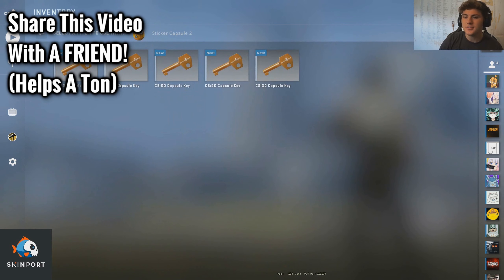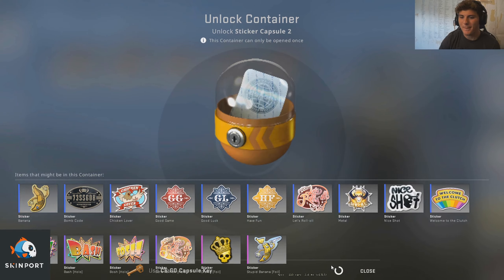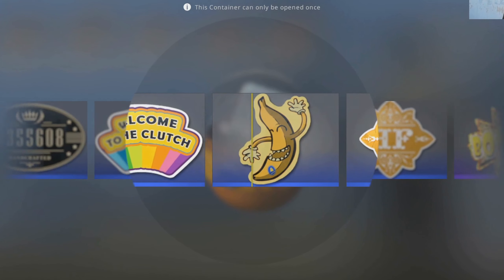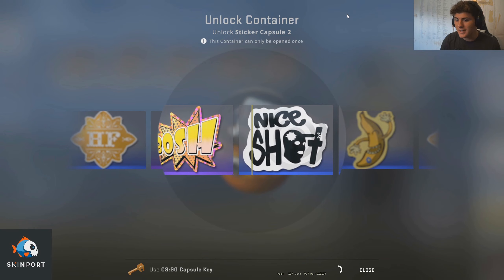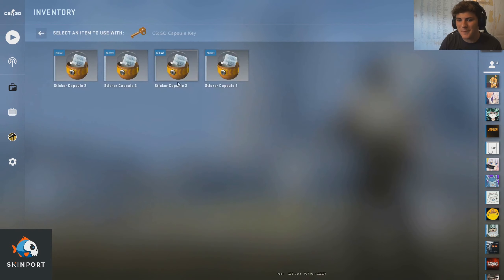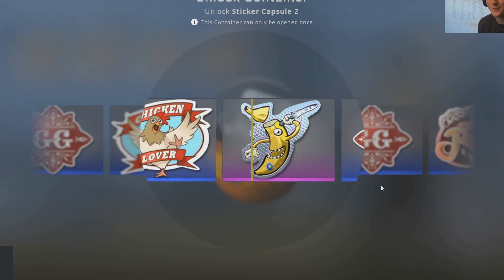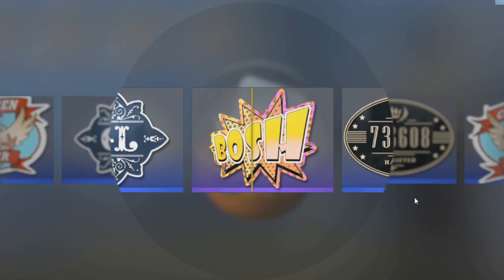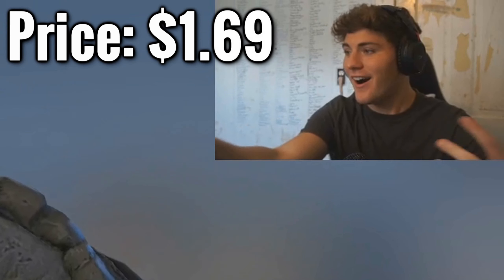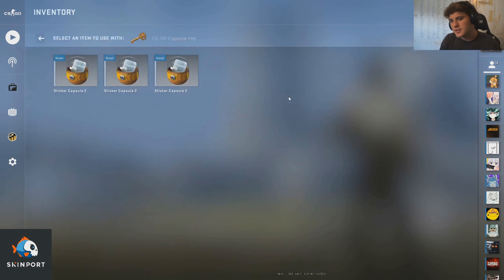We're going to start with the five sticker capsule tubes and see if we can get that crown foil. Can we get something out of this? It'd be crazy. Imagine crown foil right off the rip. Nice shot to my confidence. I'm scared. Number two, come on, let's get something, please. Good luck — that's good luck on getting a Dragon Lore. To be fair, these capsules are only like 15 bucks a pop.